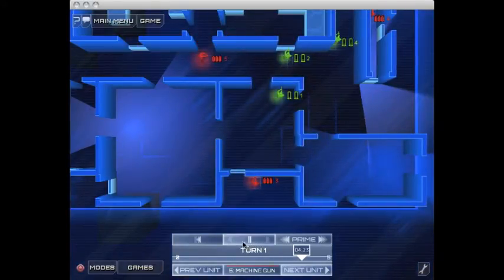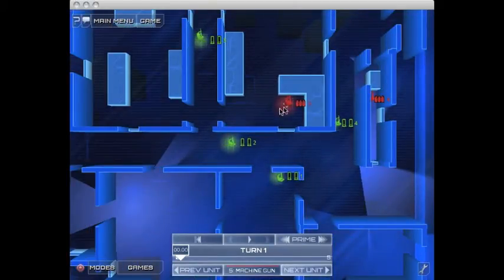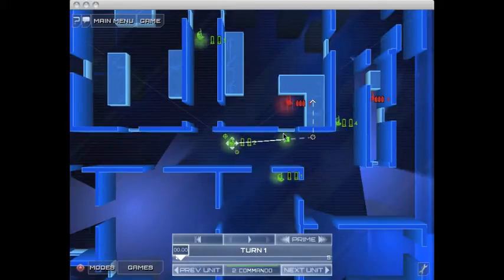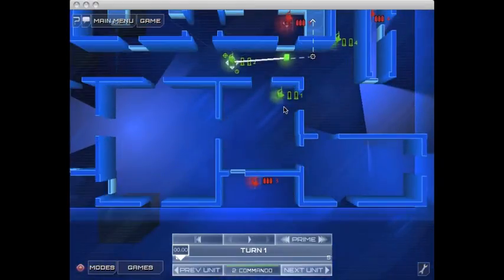It's actually 5 seconds per turn — I don't know why I was thinking 25. We can just get rid of that, and that's what I want my unit to do: he'll head over there and shoot this red enemy.